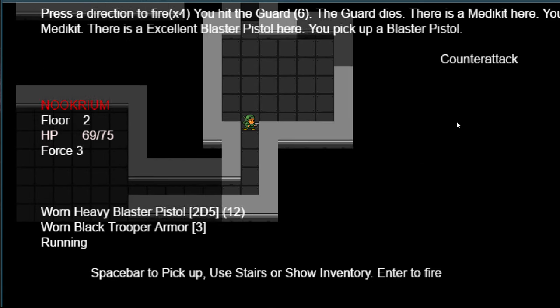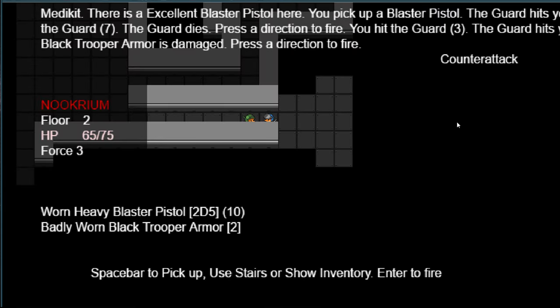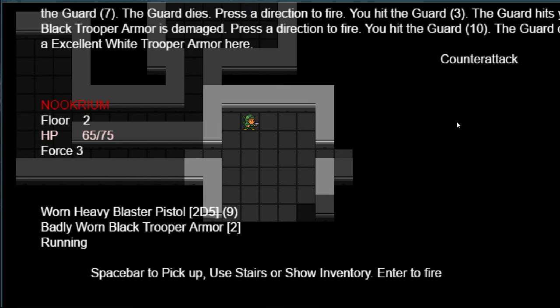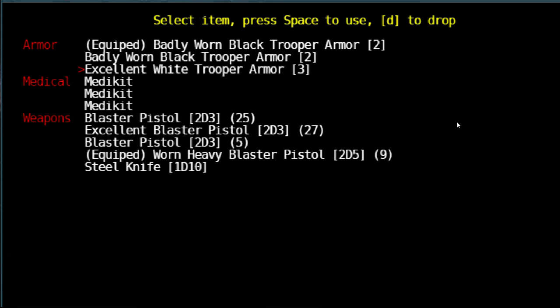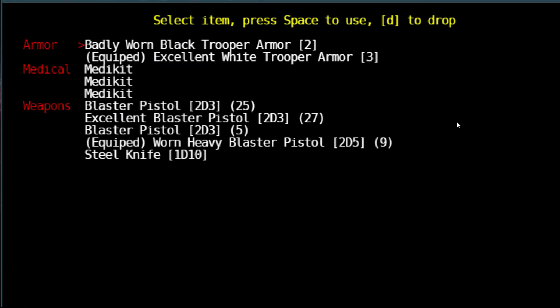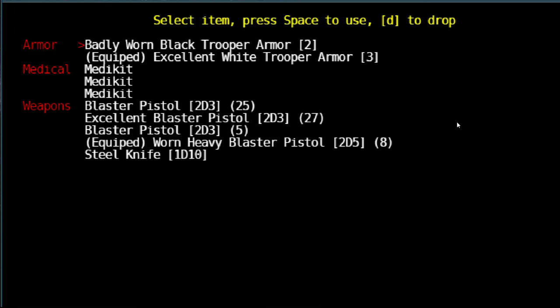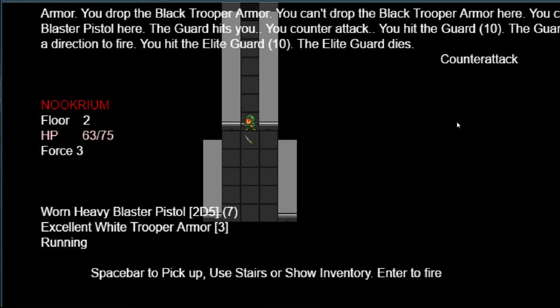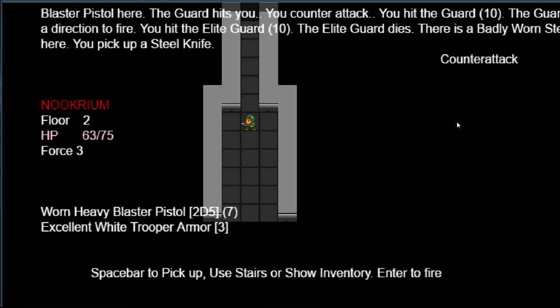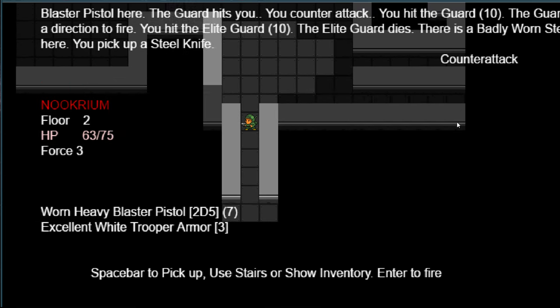Nothing over here. I came across white trooper armor — let's pick that up. It is good, so we'll wear that and drop the badly worn armor. I'll also drop the plain old black blaster pistol. I'm not sure what I'm going to use the knife for. Another knife — pick up steel knife. Where are my stairs? There's stairs around here somewhere — oh, they're down here. There they are. Last room.